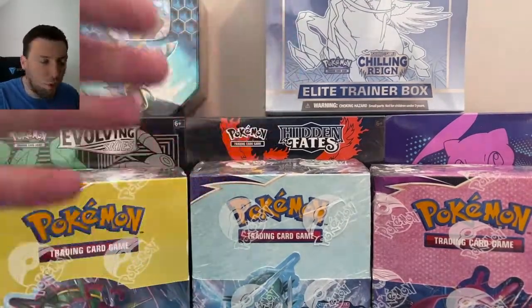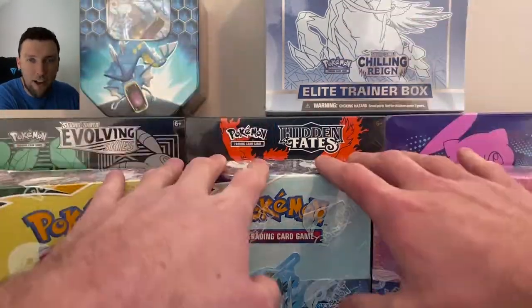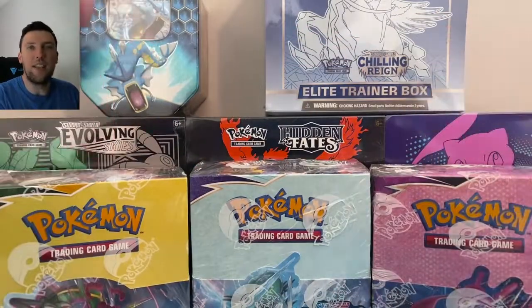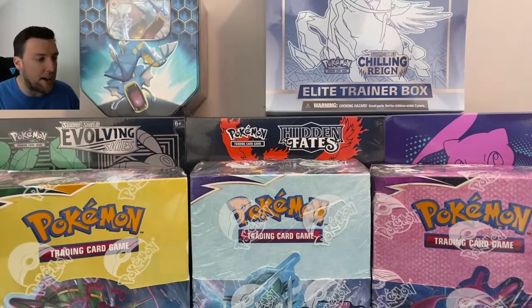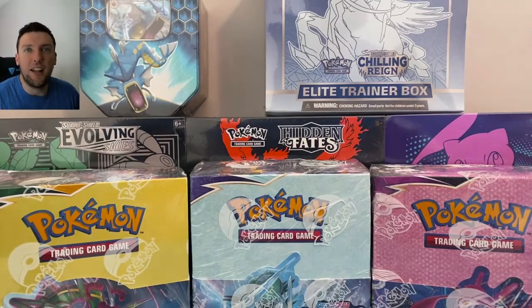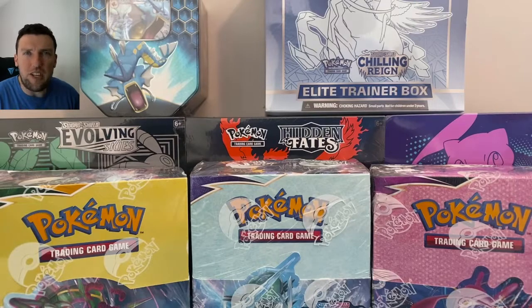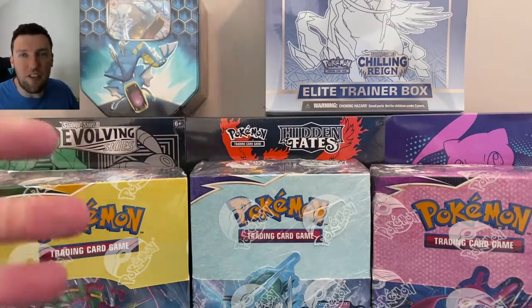Here's how today's video is going to work. We're going to break into all three of these boxes and do half of each box — the left side — in today's video. The second half, the right side, will be in next Saturday's video. The whole goal is literally just to pull alt-arts, and that stupid Golden Snorlax out of Chilling Reign. A lot of packs are going to be opened — more than 50 today, more than 50 next weekend.